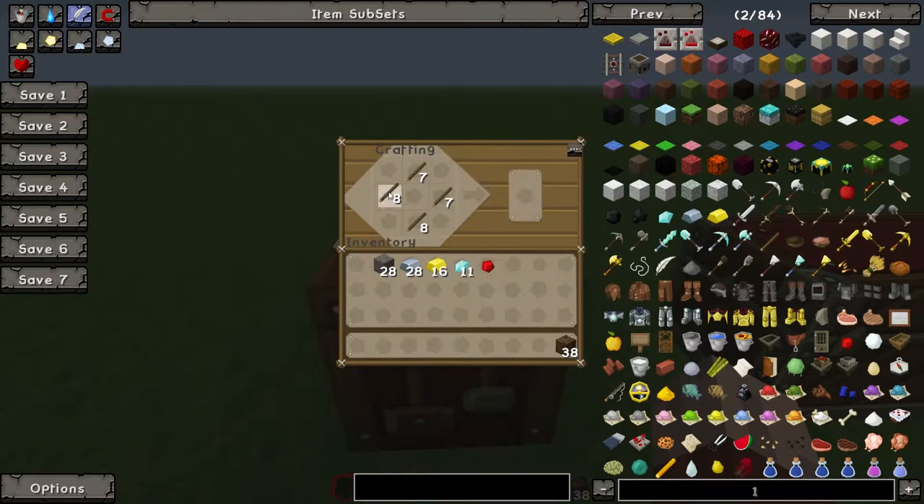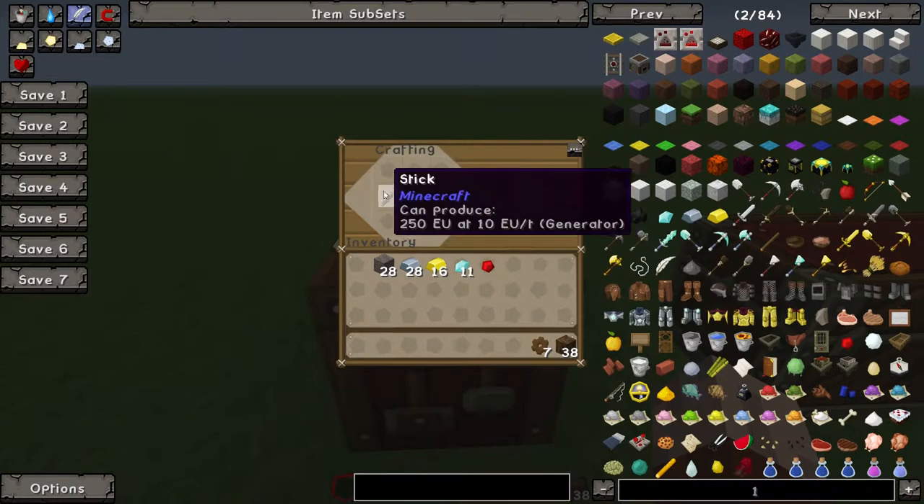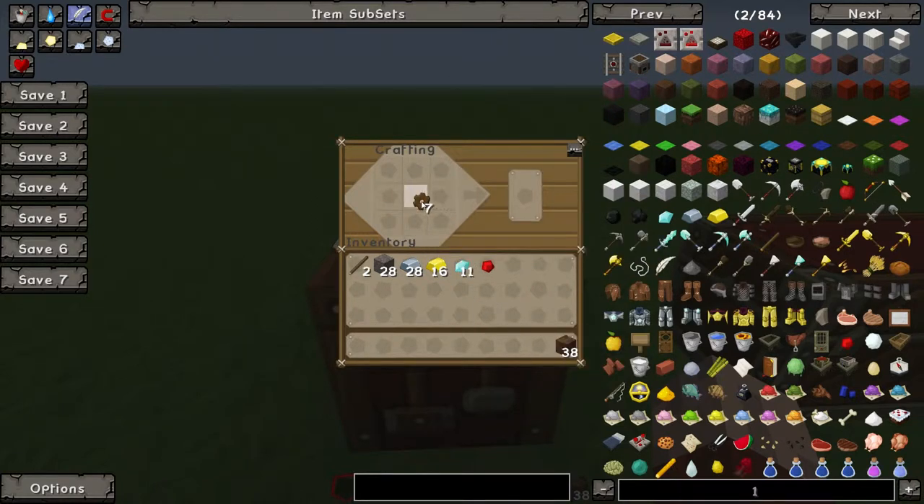Take those sticks and you want to make seven wooden gears. Save the other two sticks for later. Now you want to make seven stone gears and seven iron gears. Then four golden gears and two diamond gears.